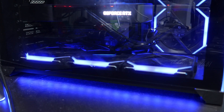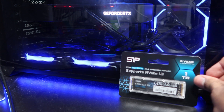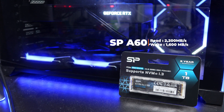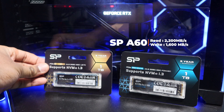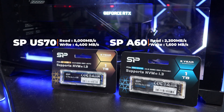So what you need to know about these drives are in their specs. The SP-A60, which is a Gen 3 drive, has a rated read speed of 2200 MBps and a write speed of 1600 MBps. The SP-US70, which is the Gen 4 drive, has a read speed of 5000 MBps and write speeds of 4400 MBps.